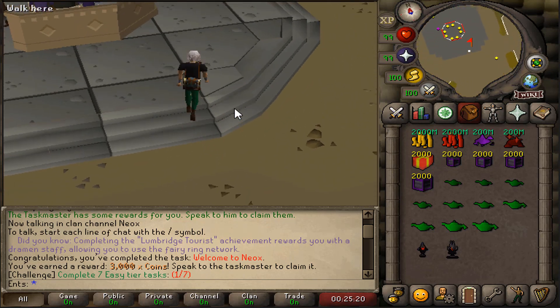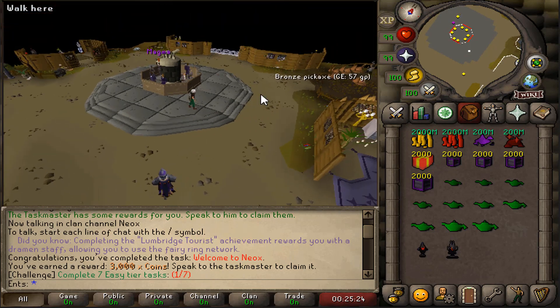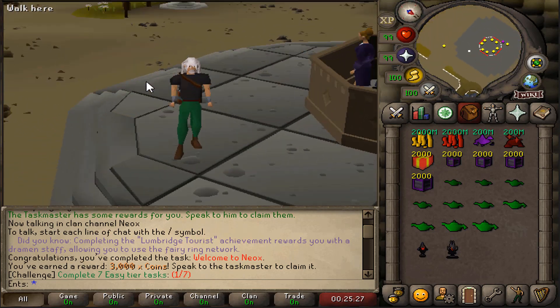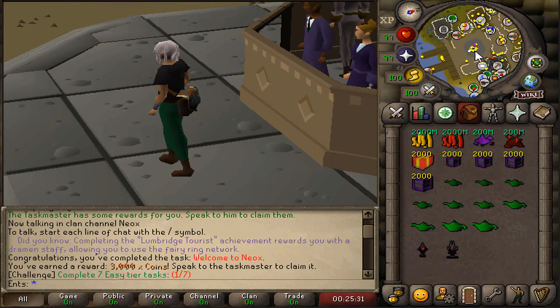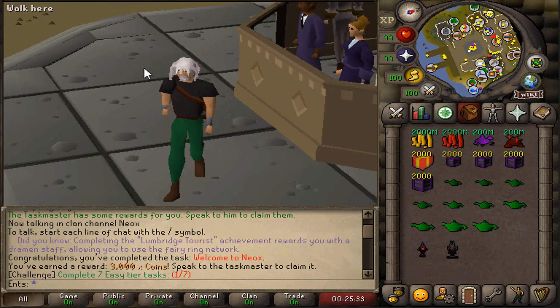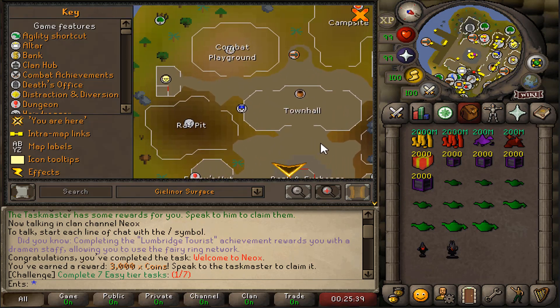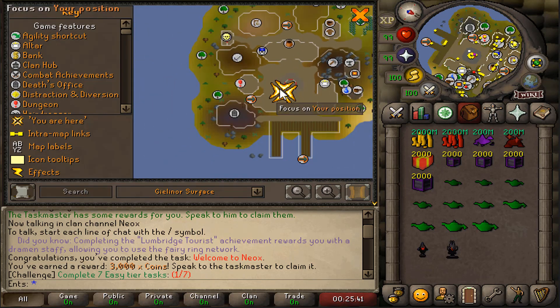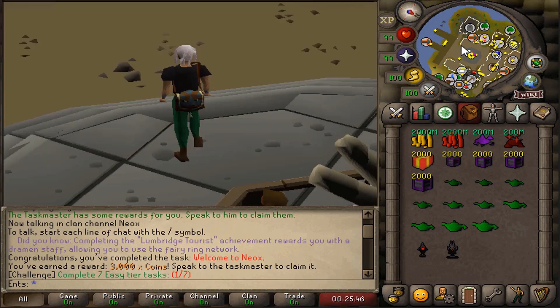The first thing I want to showcase is the home area. Look at how big this area is — you can zoom in and out, and you can even zoom out the mini-map. The world map is working perfectly as well; you can zoom in and out. What a lovely Neox island.